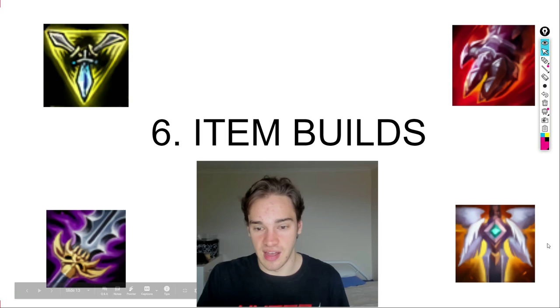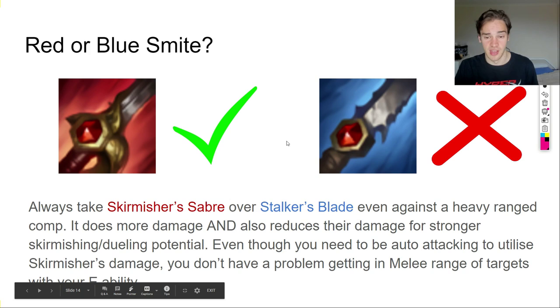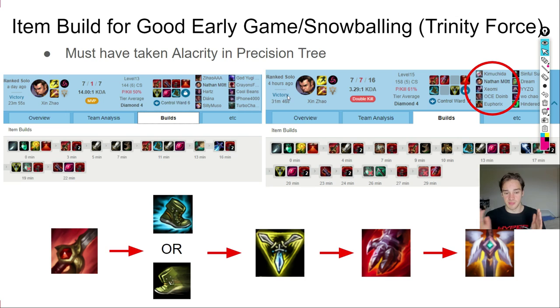Item builds: every single game you want Red Smite — it does a lot more damage and reduces the enemy's damage for stronger skirmishing and dueling. You don't need Blue Smite because your E already closes the gap to get your auto attack procs off. Red Smite fits perfectly with the hydraulic press identity — short, fast, maximum damage ganks with as much early pressure as possible. There are three build options to consider.